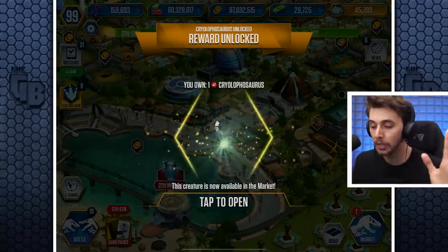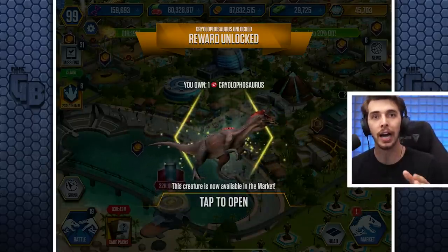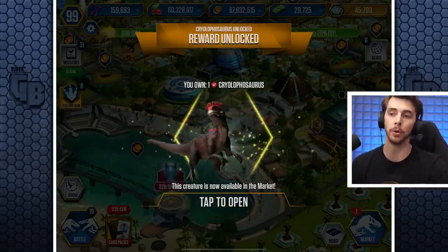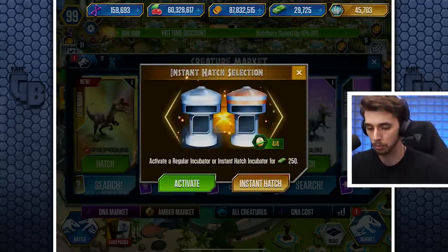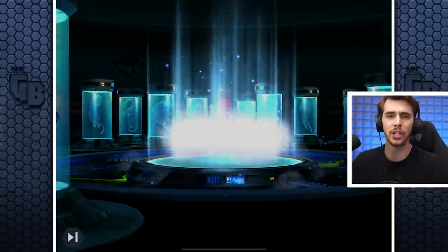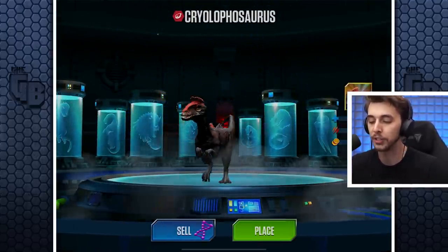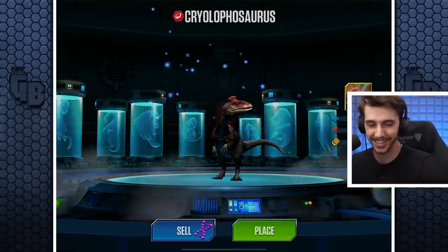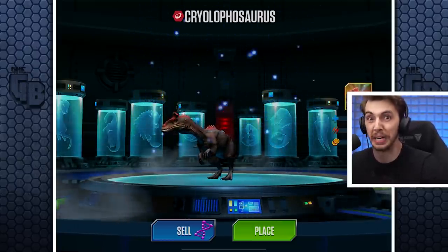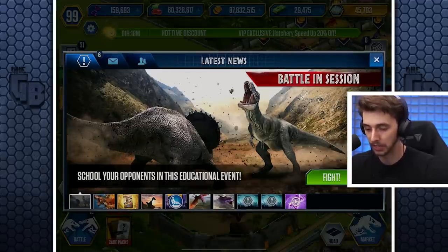So Cryolophosaurus — not only is it a new creature, but I've unlocked it. That's the important part. So we have a Cryolophosaurus. It is 250. Of course we're going to instant hatch it. It's a Dilophosaurus animation — here's me thinking maybe we're going to get something different. It's about to sell out there; I'm so used to selling things.